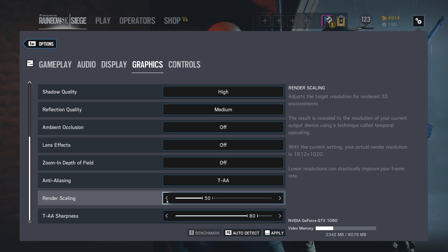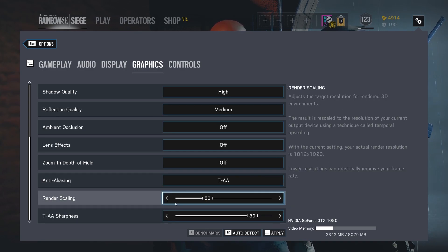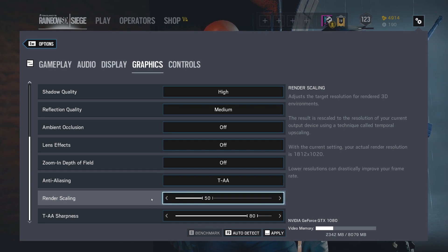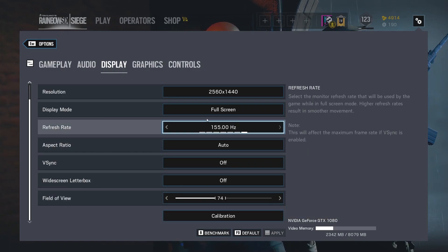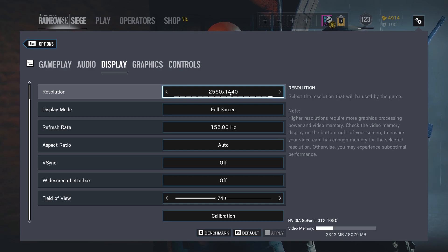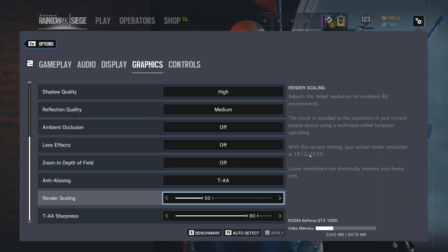These are your two items that are going to make the most difference, primarily the render scaling, which is going to increase your performance pretty drastically. I have a 2K monitor, and it actually tells you right here — I'm actually rendering at 1812 by 1020, even though if you go back to display, my resolution is 2560 by 1440. So it's a lot less pixels, but then it makes it look proper on screen after it outputs to your monitor. I have render scaling set at 50, and then I have my TAA sharpness set to 80.